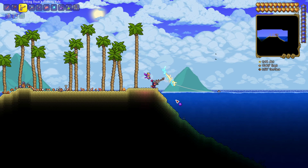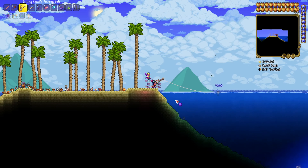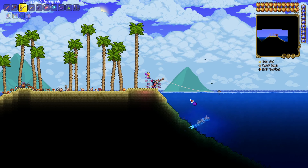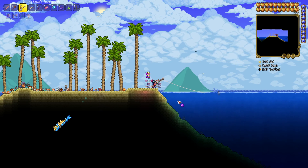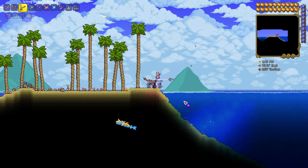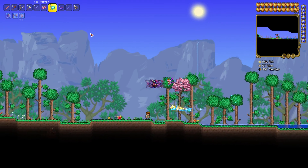Unfortunately, if you get stuck and don't want to world hop, the only way to get it is to fish for it. You can fish for it in hard mode too. So if you're really stuck and want to make the Zenith, you can get the chests in hard mode as well.